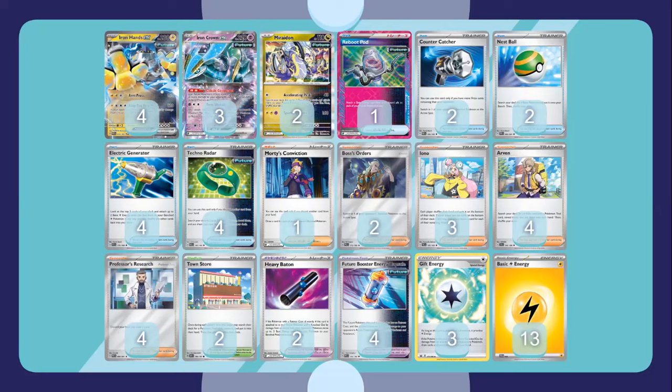We also play Raidon with the accelerating Peek attack, which lets you do 40 damage and accelerate energy from the deck — a good early attack that takes one prize from the opponent and accelerates energy to your Iron Hands. We also play Reboot Pod as your recovery option, which lets you attach one basic energy to each of your future Pokémon from your discard pile. This is very powerful and can easily enable big setups.